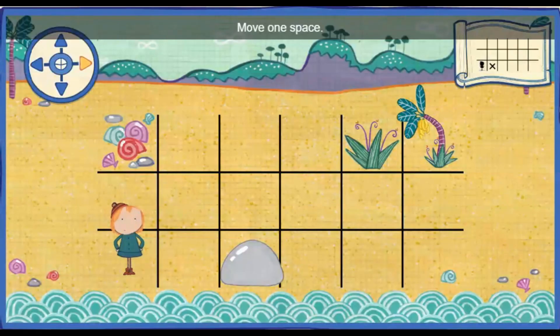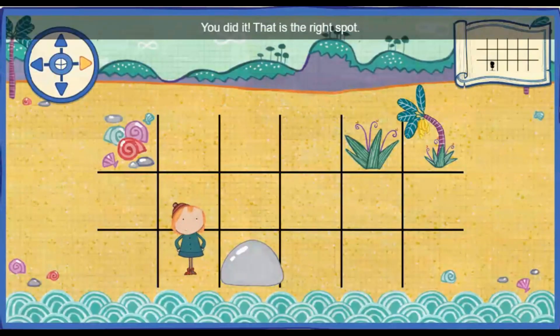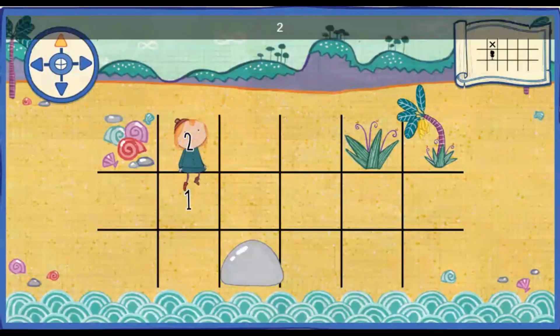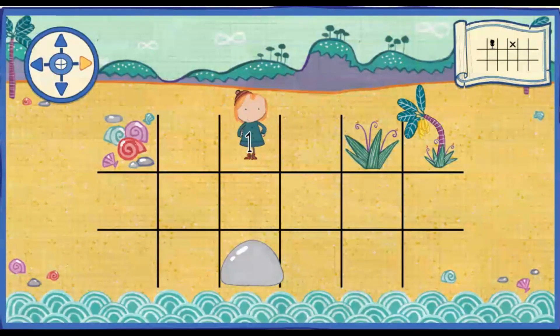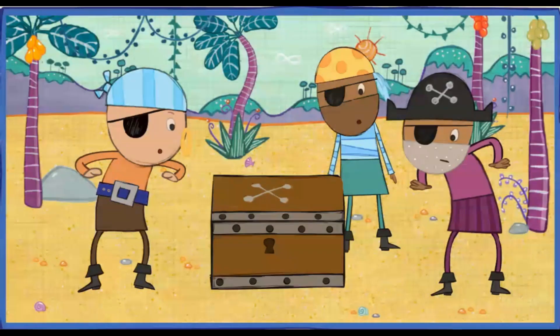Move one space closer to the giant rock. One. You did it! That's the right spot. Oh, you counted just right. Move two spaces up. One. Two. Move two spaces closer to the tall grass. One. Two. You did it! That's the right spot. Oh, you counted just right. Yay!